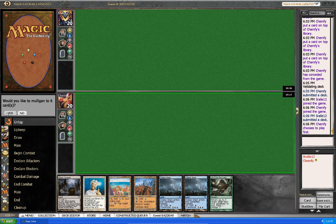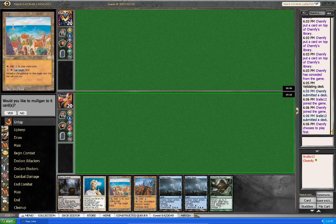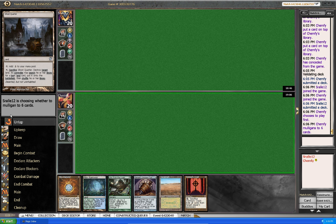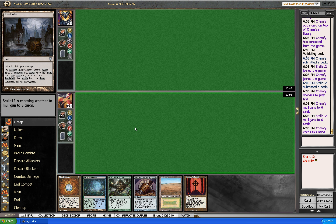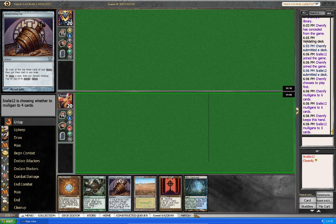Here we are for the second game of the fourth match. I'm going to play first. This hand is a mulligan — the main problem is no colorful mana. This hand is really good, like really really good. This is like the best hand I could hope for, almost.